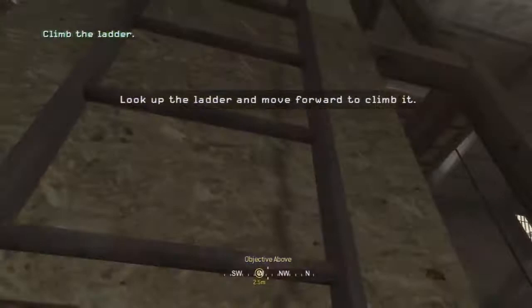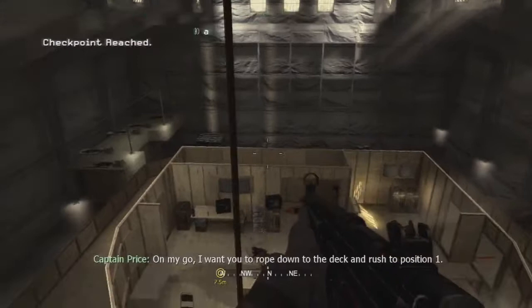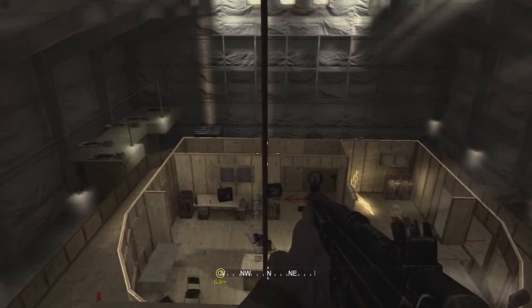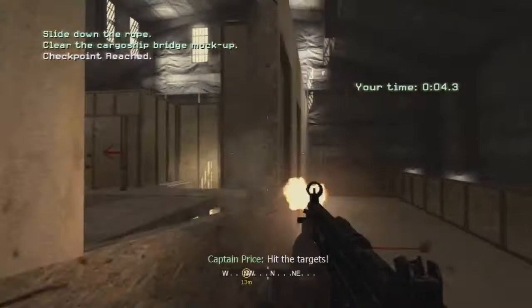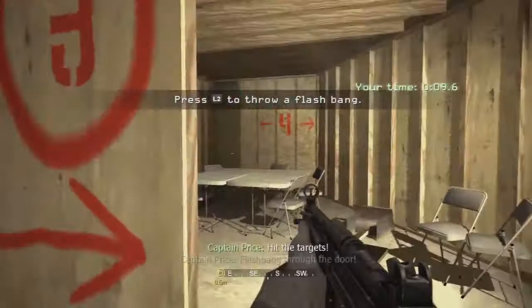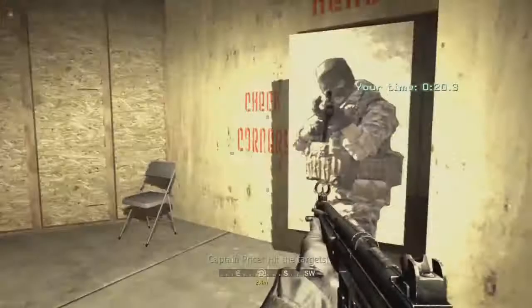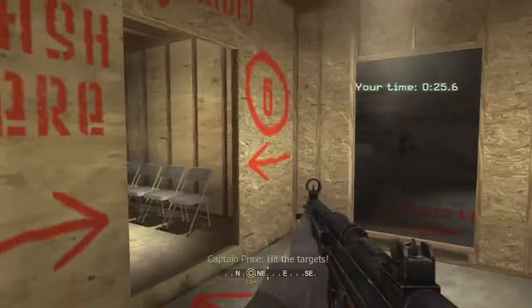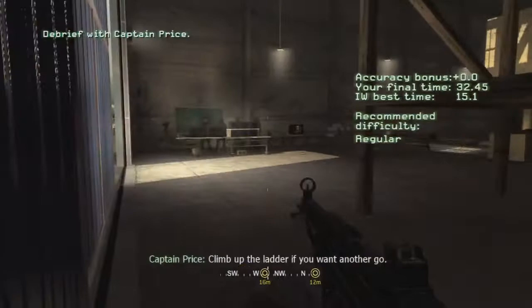Let's go do the ultimate test here — our first challenge of the game. This obstacle course — people have tried to beat the record score, it can be tricky. Let's go down the rope, let's see if I can do it fast. I already screwed this up pretty much. I didn't even need to throw a flashbang in there. As you can see, it's been years since I played this. Not bad honestly — 32 seconds. You could always go back and improve your score, but I'm not going to be worried about that.